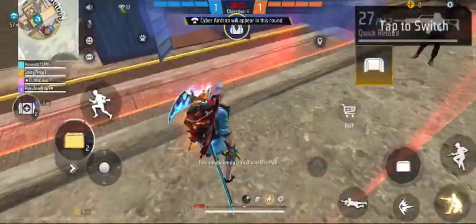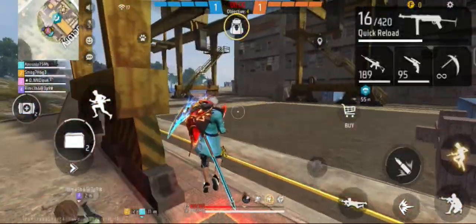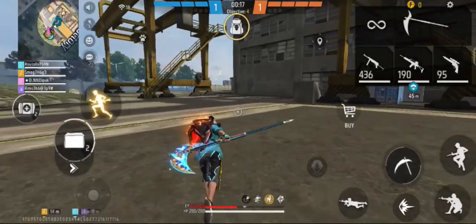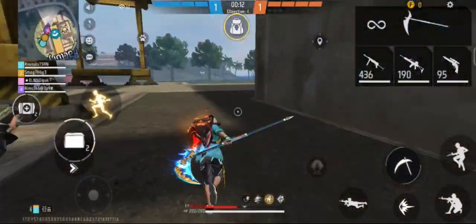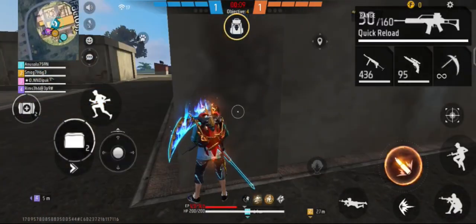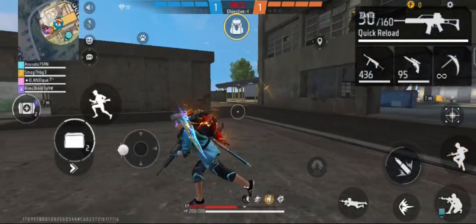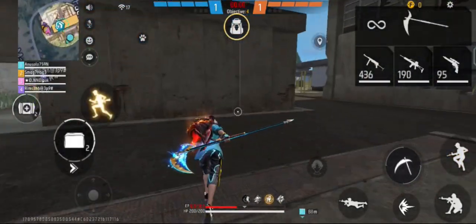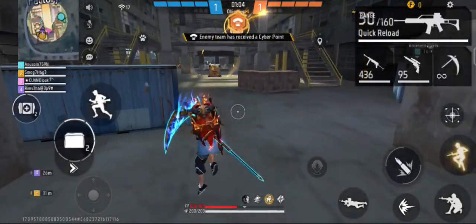In Clash Squad ranked, the ranking system uses stars, and each tier requires a certain number of stars to advance. Winning games awards one star and losing takes one away. If a player manages to win three or more matches in a row, they are awarded two stars instead of one.